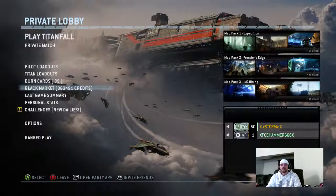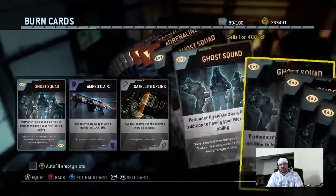Active radar pulse is a very good card to use while in your Titan. Even if you die and you're about to call your Titan in, if you use that burn card and then call your Titan, you'll keep it longer because you'll stay alive longer in your Titan. And once your Titan gets destroyed and you're on the ground, you still have active radar pulse on foot. It can be used multiple ways — that's just a little pro tip.